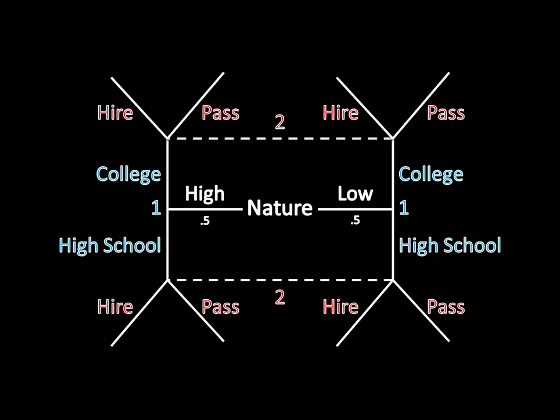Player one wants to get a job, and player two wants to maybe hire player one or maybe not. This is a signaling game because player one observes his type — he knows whether nature has endowed him with high capacity or low capacity. Player two is in the dark. Player two does not observe nature's decision, but she observes something else: namely, she observes what player one's action was, whether he went to college or whether he just stuck with high school. Player one's decision might send a signal to player two and help her learn something about player one's type.